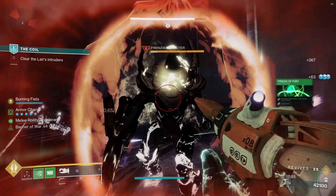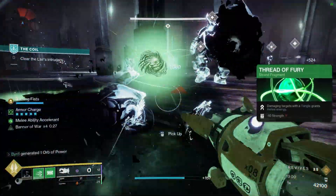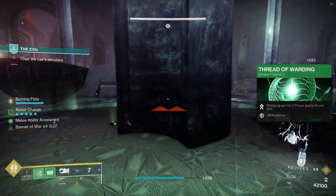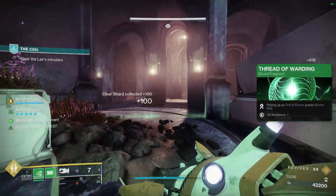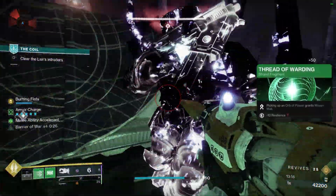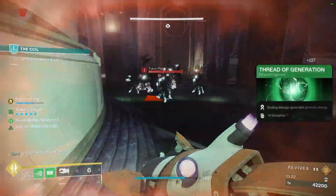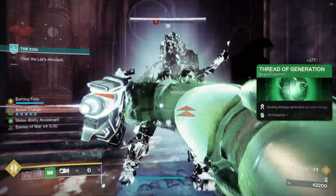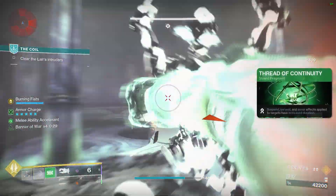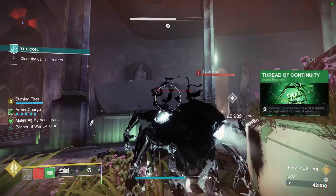For fragments: Thread of Fury — damaging targets with a Tangle grants melee energy, obvious must-have so you constantly keep up those Frenzy Blades. Thread of Warding — picking up an Orb of Power grants Woven Mail, easy way to keep up that extra damage reduction on top of the healing pulses. Thread of Generation — dealing damage generates grenade energy, straightforward since you're constantly punching. Thread of Continuity — Suspend, Unravel, and Sever effects applied to targets have increased duration. This is a flex slot but I like it to keep Sever effects going longer.